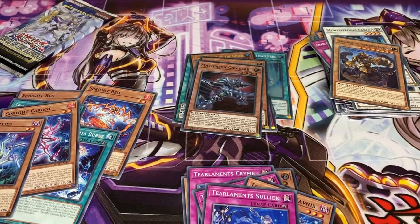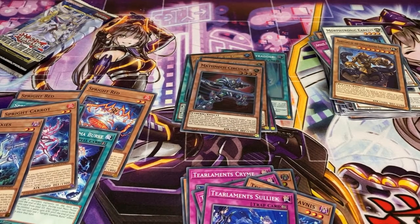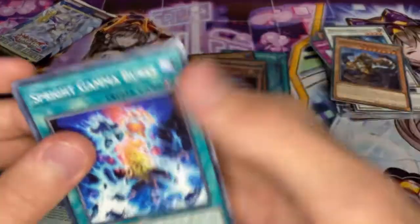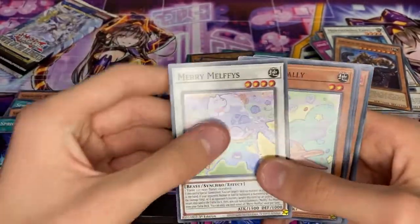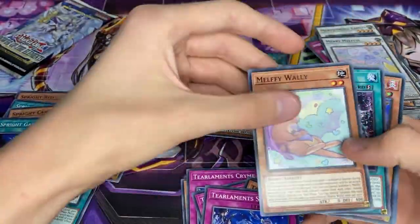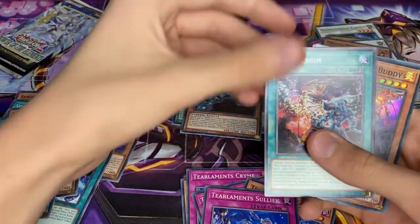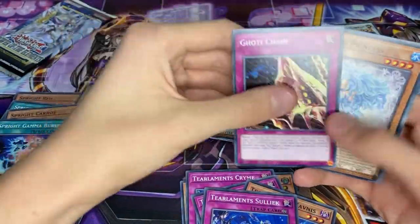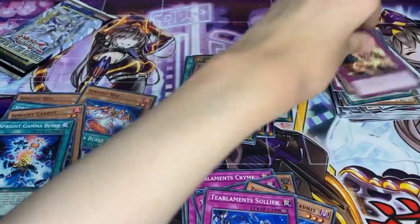Last two packs - let's hope we can pull something good. Looking for the Sprite Xyz, hopefully we can pull that. We've got a Sprite Gamma Burst, a Merry Melfies, a Melfi Wally, an Overfusion. I saw the Fire attribute - Eureka the Flame Buddy, a Goatee Chain, and yeah, not much.